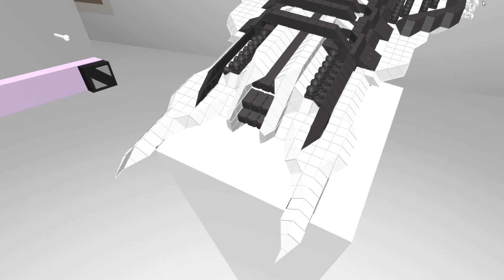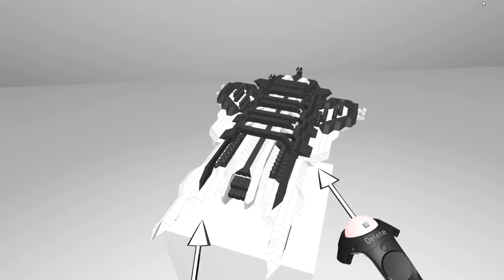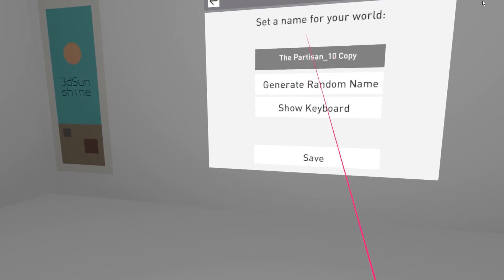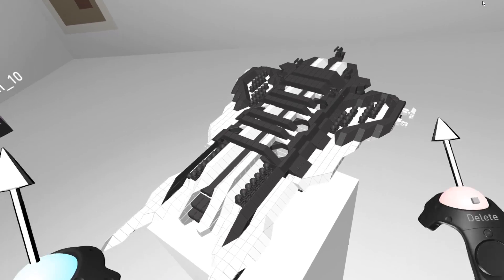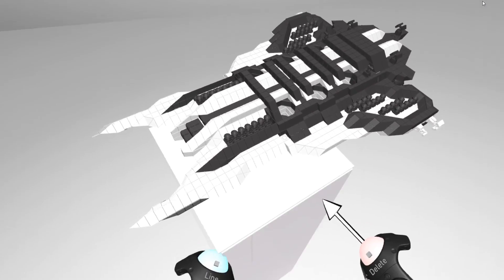Unfortunately at the moment there is a bit of a bug where when I load this blueprint up into Space Engineers - which I can technically do, you can go in here, save as, write a new name - what it's going to do is get the blocks the wrong way around. They're working on that at the moment, but for now it means I can't actually demonstrate what this looks like in Space Engineers.